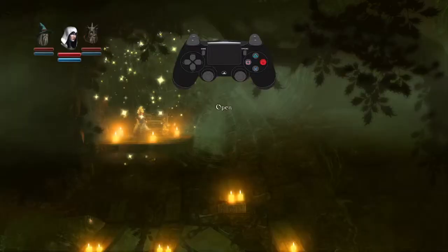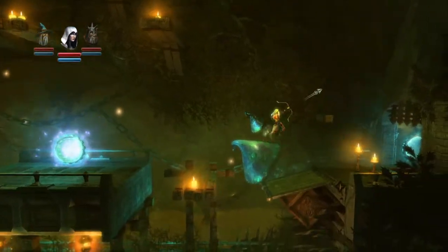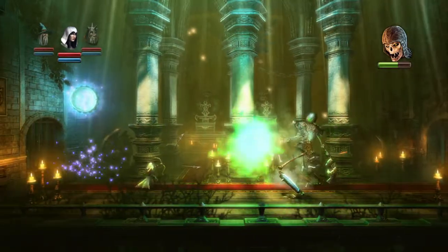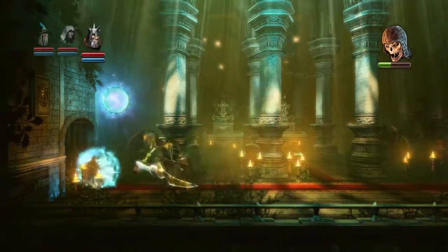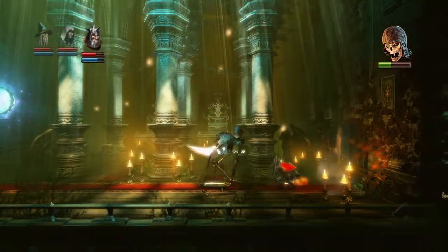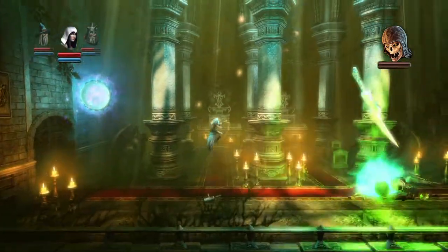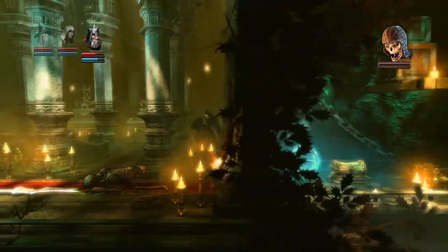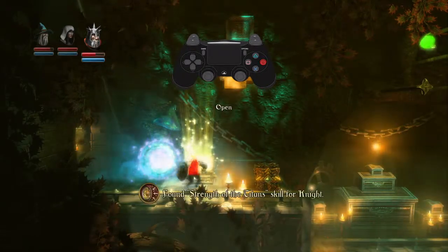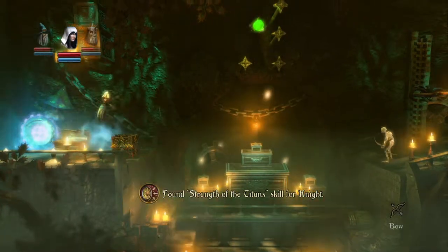Do I have a way of knowing? No. Shouldn't I get a trophy or something? What the hell did I hit? Oh shit, that's what I hit. That's what I wanted to hit, okay. I'm trying to remember the damn controls. Alright, there we go. Another one? How did I miss this many chests? Found strength of the titan skill for the knight, and there's one too. I bet that's it once I get that.